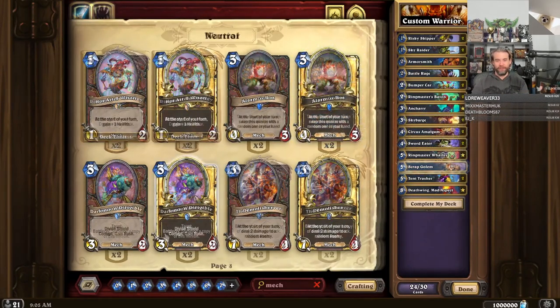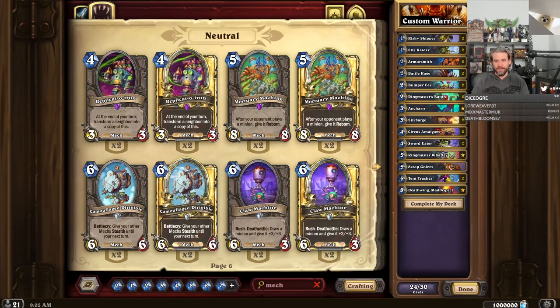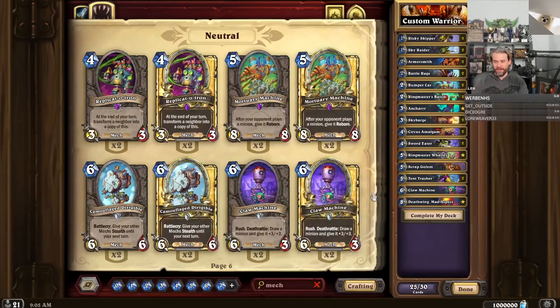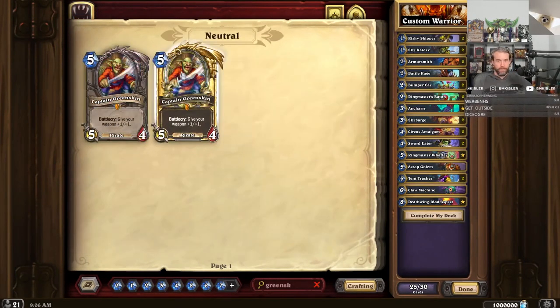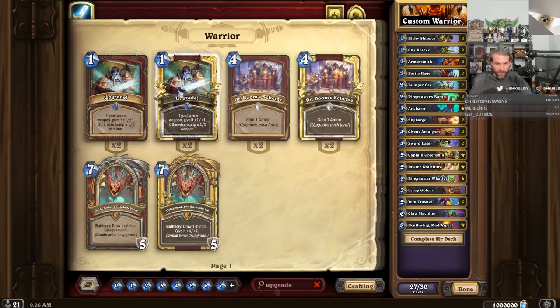Let's try one of this. This card could be interesting. Divine Shield Rush with buffs can be really good. Maybe we'll have a Claw Machine — maybe two Claw Machines. This actually seems like a pretty good card. I feel like this deck wants to be pretty aggressive though, not totally convinced it wants six-drop rush things. Do we want Upgrades for our batons? Upgrade may actually be pretty good. Let's play Greenskin, Krastanov, Upgrade.